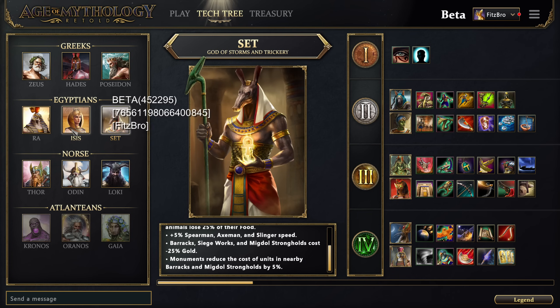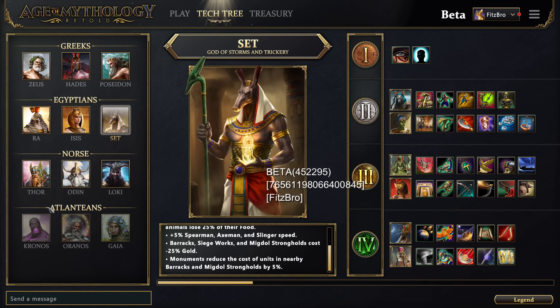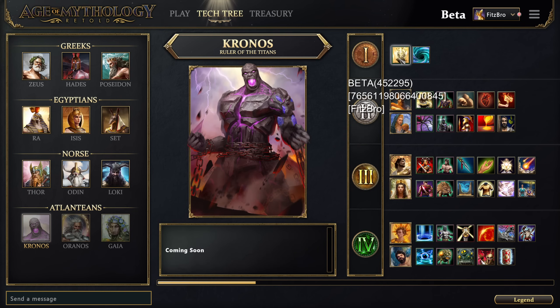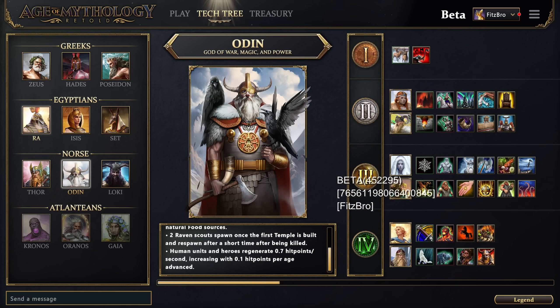That's going to be the entire Egyptian pantheon tech tree. Of course any of this could change between now and release. Hopefully this gives you an idea of all the myth units, god powers, and minor gods. I already have my Greek pantheon tech tree guide up and I'll be doing the Norse next. Atlanteans and the Indians we'll have to wait until launch since we don't have access to them yet. Thanks so much for watching — I hope you subscribe and I'll see you in the next one for the Norse guide.